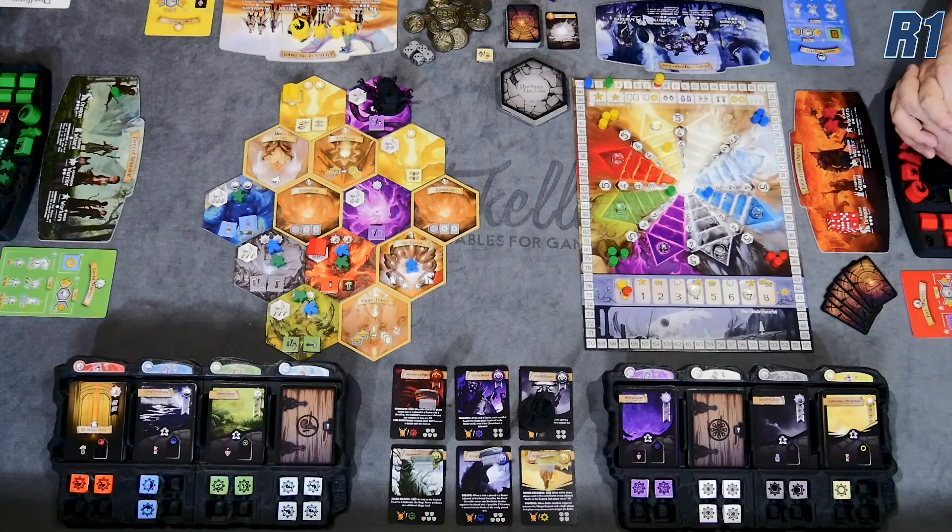You're also going to have a glory track, which is tied in very specifically to the combat that we do in the game. Across the top, you have the orb rewards — at various times in the game you're going to gain these orbs randomly, and they can be turned in to gain some bonuses through the game. Right next to the sideboard is Eldervale itself, made up of a bunch of different hex tiles.